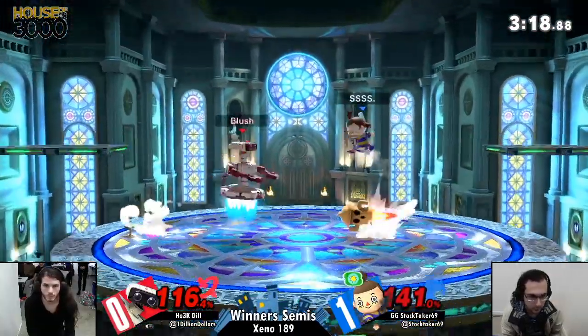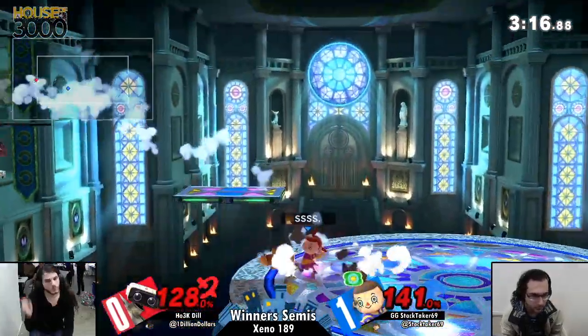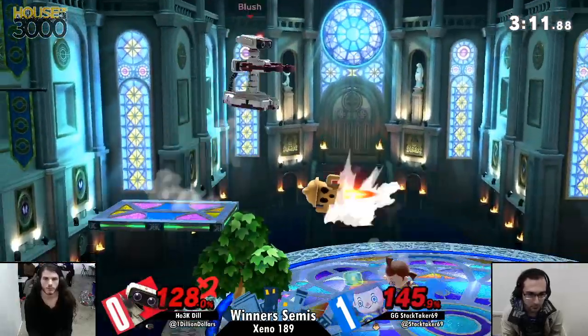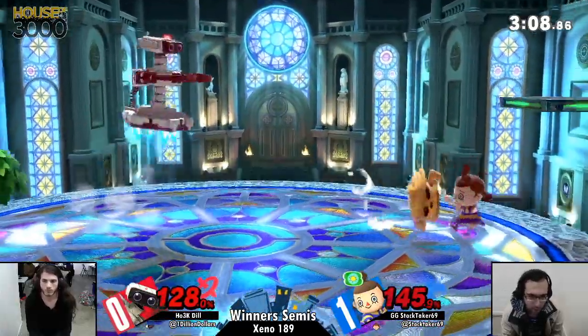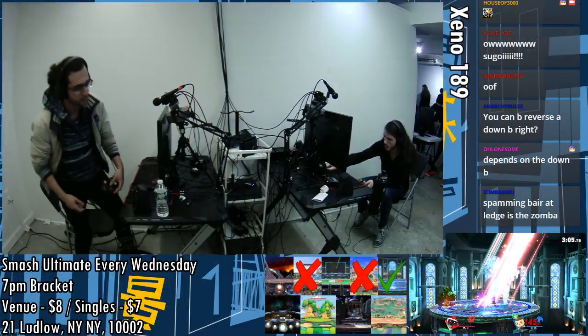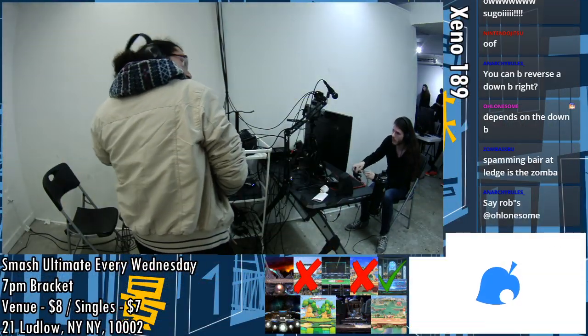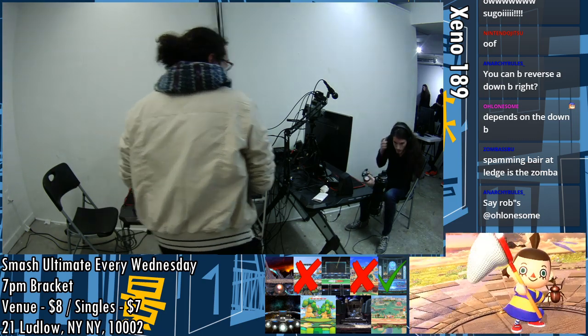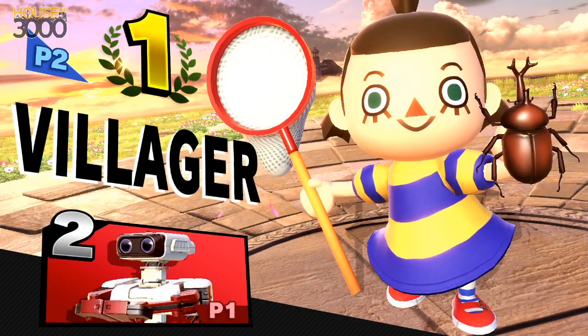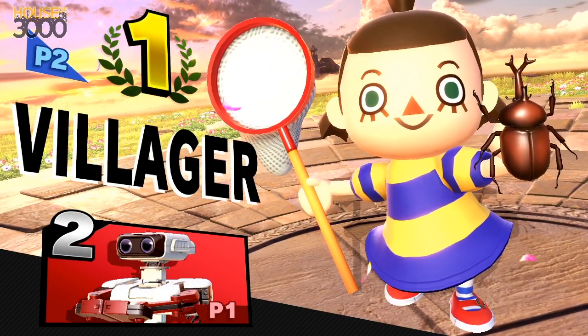Got hit by that at 22%. That could have ended if he grew the tree — I don't think he was confident enough that the tree would grow. Any other stage that would have been a dead Rob. But turnaround down tilt is what it's going to be for a 2-0 in Stock's favor. Stock's going to hate me if he ever listens to this, but in that match I saw shades of John Numbers in his play. The way that Stock...